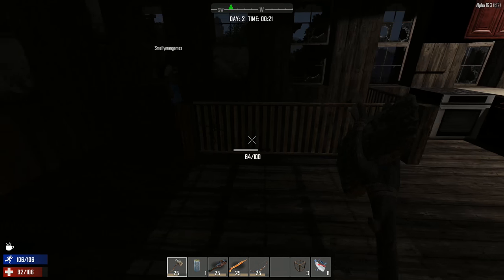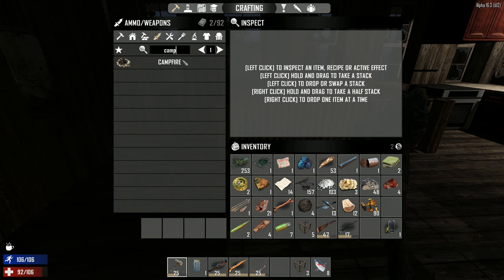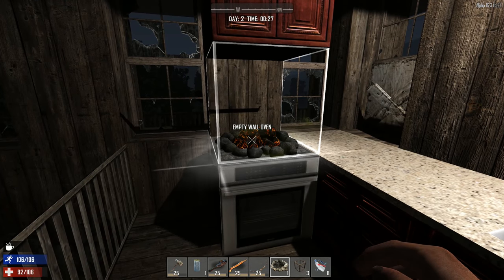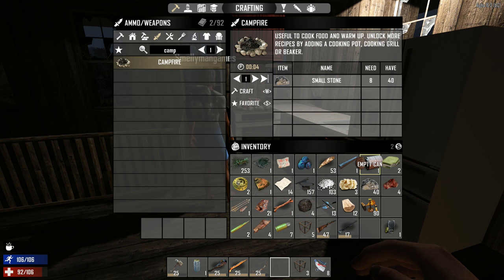I do have eggs — we could cook eggs. Can we make a campfire? We need a pot for that. I can make a campfire, but we don't have anything to cook yet. You should be able to use empty cans to do water without a pot — that was always kind of nice. I found one already, but I kept it instead of scrapping it.